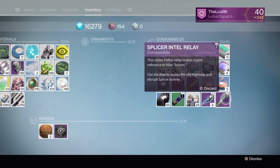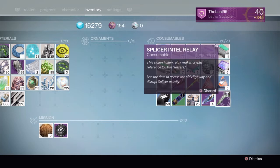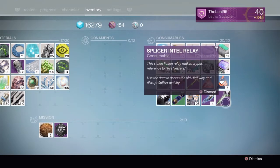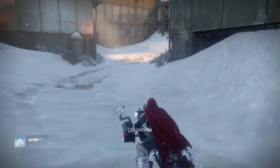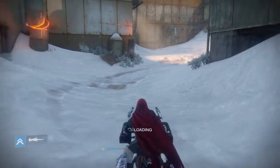Hello everyone, this is the Elkaner 5 bringing you a tutorial on how to get the Crossed-Off exotic auto rifle. It's pretty much the gun from the start of the game that started off this whole game and is now exotic, and I'm going to show you how to do it.